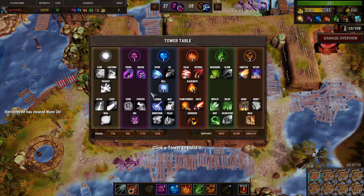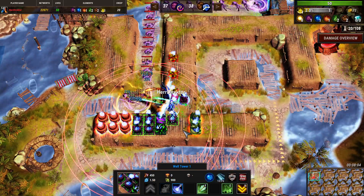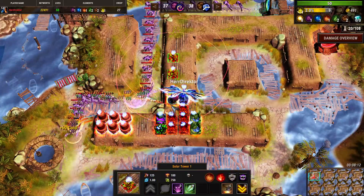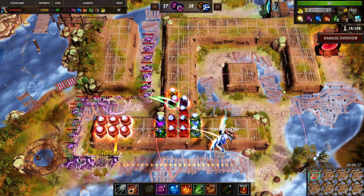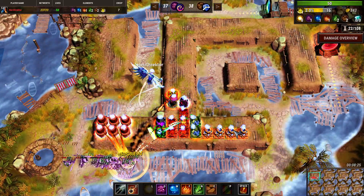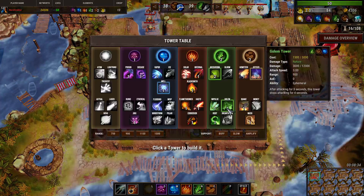I'll build some whale towers and then sell them and replace them with blacksmiths. In this wave I'm getting all the bonus damage that I can. These solar towers are adding a nice amount of damage but it's going to be better to have some towers here to finish creeps off if anything should reach here. Next wave however requires nature damage.